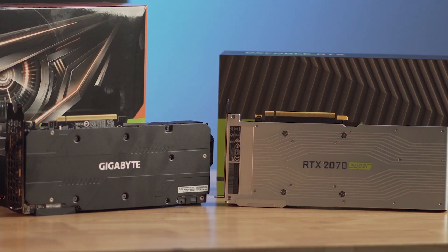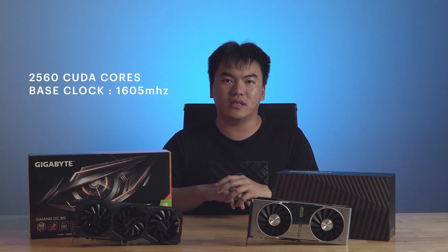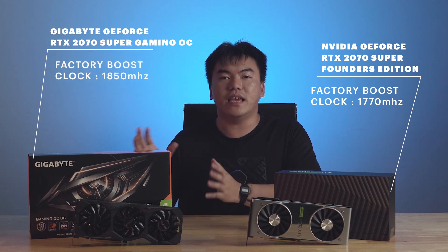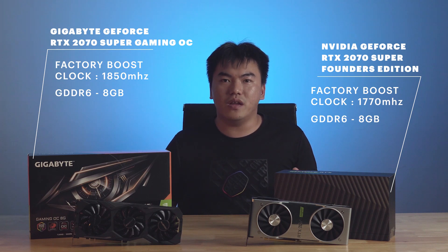First off, let's take a look at the specifications. Because both cards are fundamentally RTX 2070 Supers at heart, they have the same hardware. Each card has a total of 2560 CUDA cores, and they are clocked at a base clock of 1605 MHz. The only difference is that the Gigabyte GeForce RTX 2070 Super Gaming OC card has a factory boost overclock. The reference boost clock is at 1770 MHz, while the Gigabyte boost clock is at 1815 MHz.